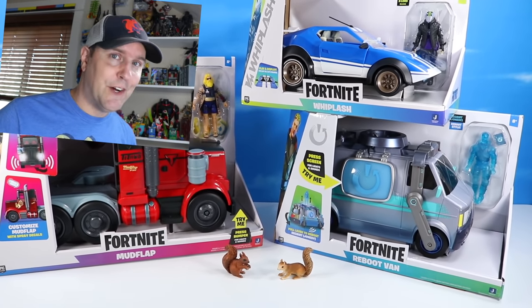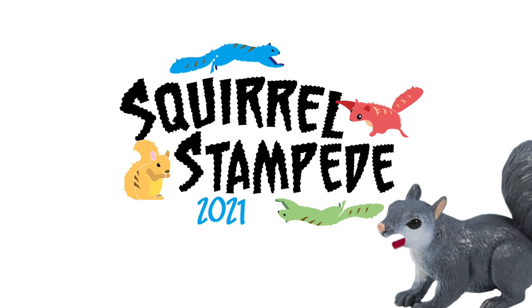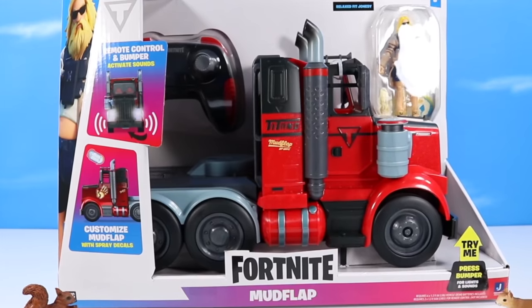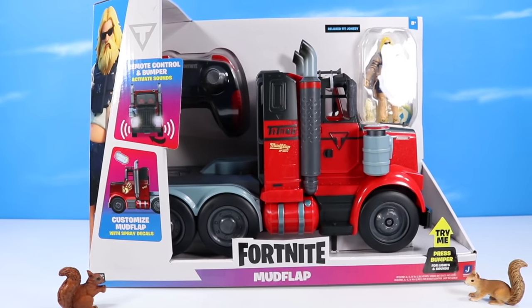Let's see how fast they drive, haul, speed off, and reboot. Squirrel Stampede - Squank, Squirrel Eye, and Squamant. Let's start big and go with the Mud Flap truck and Relaxed Fit Jonesy.